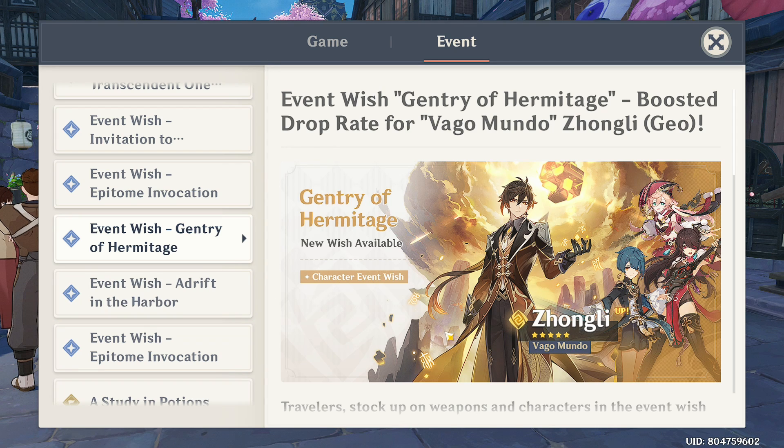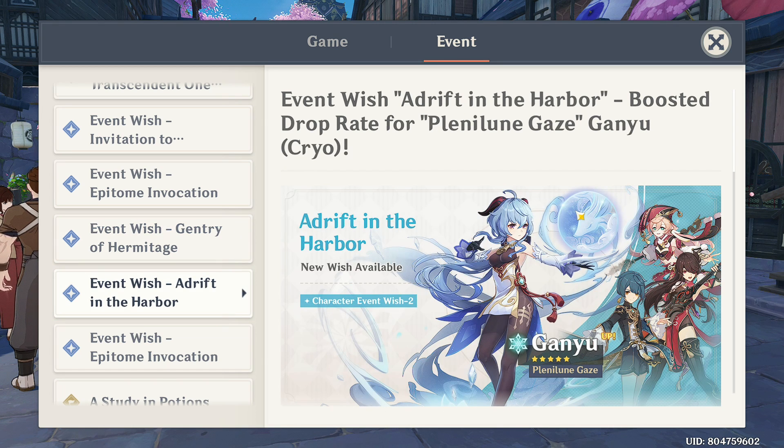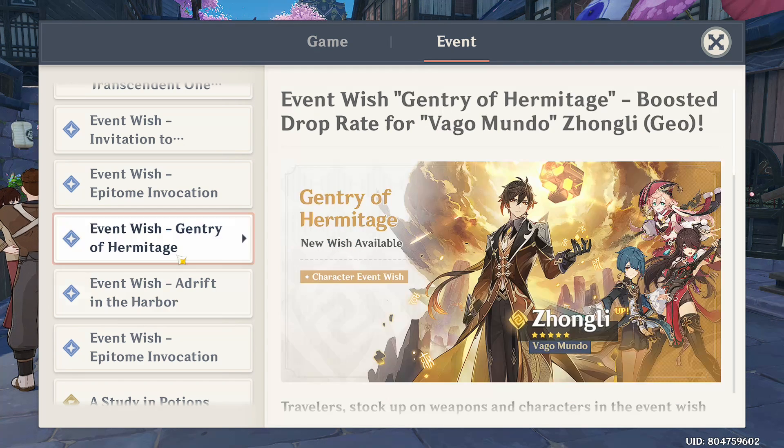I use Zhongli with Itto in Spiral Abyss because my weapon is Serpent Spine, whose stacks drop when you get hit by enemies. As for Ganyu, she is a very, very good character — arguably the best damage-dealing character with the highest damage ceiling. She is a cryo bow user whose charge attack deals huge damage, which can be further boosted by Melt reactions.